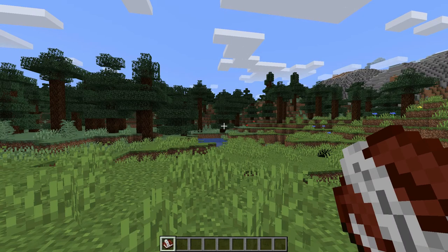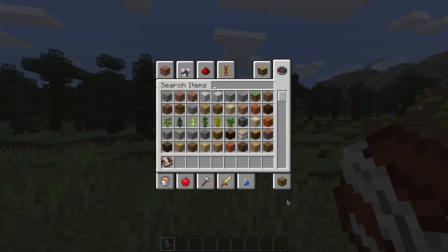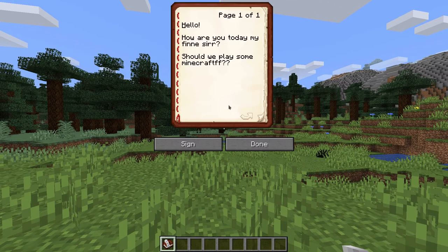One big complaint I've always had with the book and quill is that when you write something, you can't go back and change something you wrote earlier if you made a spelling error. Now you can use the mouse to move the cursor around, and you can also use the arrow keys to move around in the text and change it as you wish, just like you would normally be able to do.